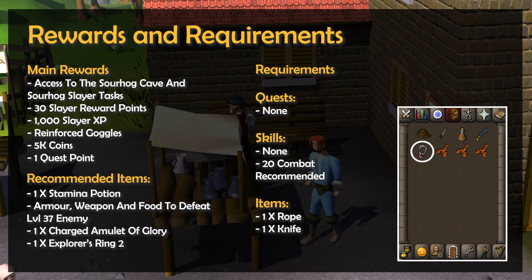You'll also want a charged amulet of glory for multiple teleports to Draenor Village, and if you have access to the Explorer's Ring too, then using it for teleports to the Cabbage Patch will speed things up a little.